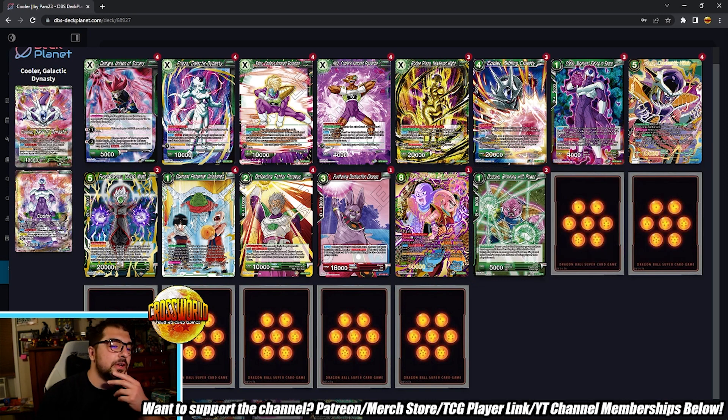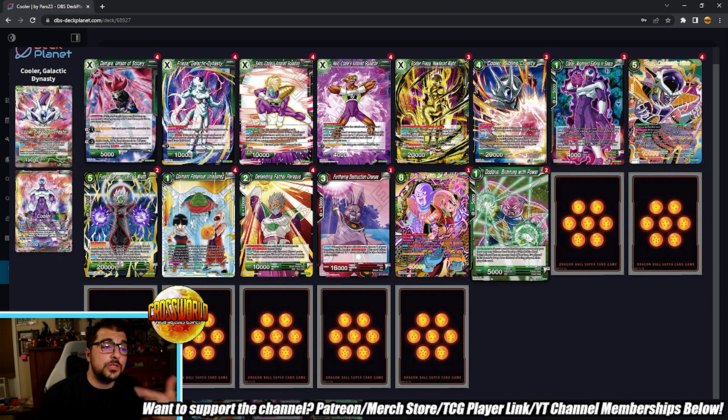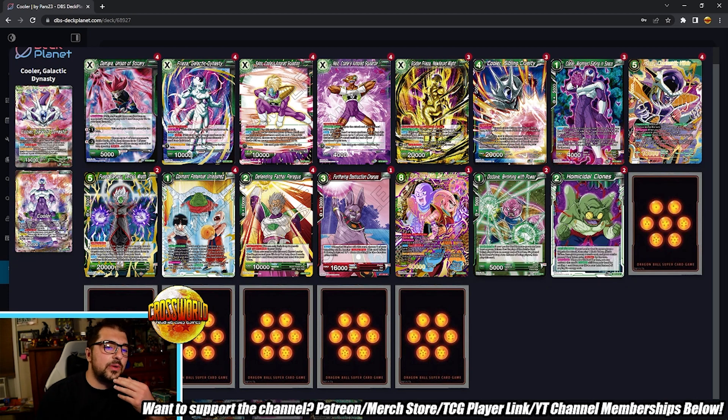Two copies of Didoria — this counter play requires you to have a unison in play to stop the play of a two-or-less cost card. There are so many good floodgates this hits: Oceanus, Robotic Riposte, the red Pan in the GT deck. But honestly I wish this had been Focus Breakthrough, because while Didoria is a battle card, Focus Breakthrough hitting three-or-less is very relevant — you'll always be at four life since your leader self-awakens. I had trouble against the SS3 Reboot deck because I couldn't stop his Gohan Baby minions from entering play and floodgating me out — that was my only loss in teams. I would probably swap Didoria out for Focus Breakthrough.